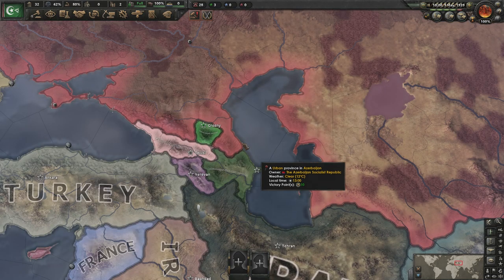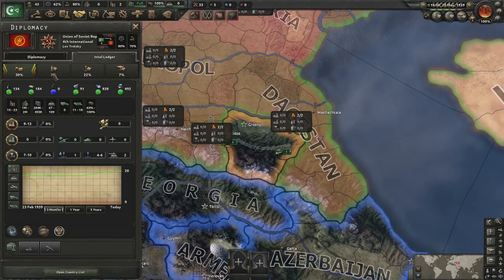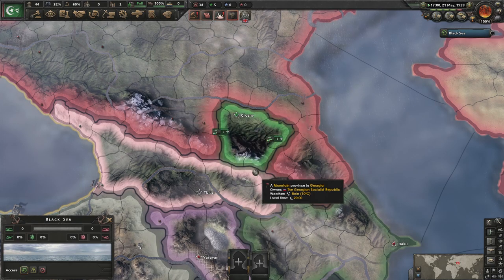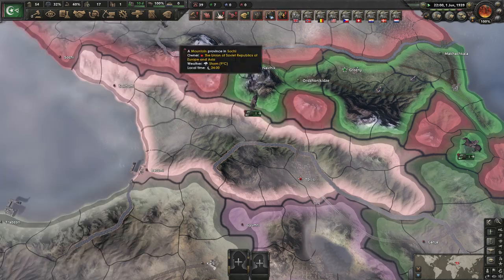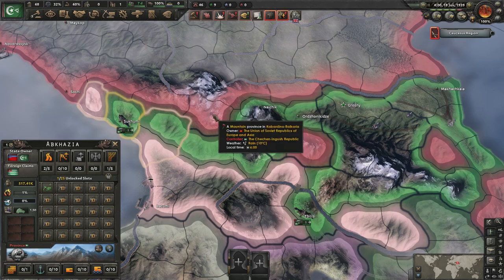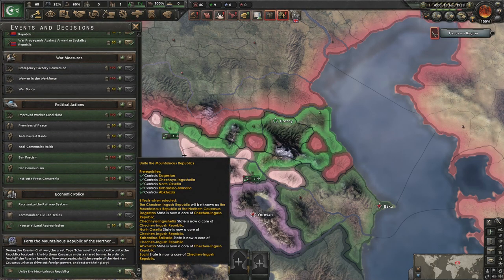It looks like the justification finishes a little early. We get the first horses out — that should be enough for the opening invasion. In short, it should be a pretty good walk from left to right. Supply is so terrible and they have no organisation, so every time they move into a tile they lose all their org. With Abkhazia, Kabardino, North Ossetia, Chechnya, and Dagestan's capitals all taken, we can now unite the mountainous republics.